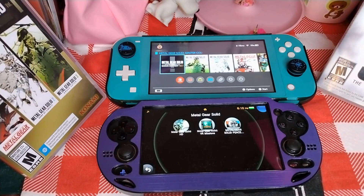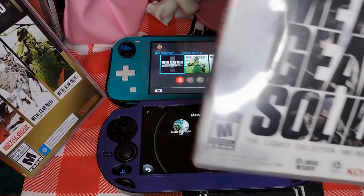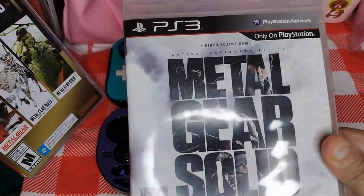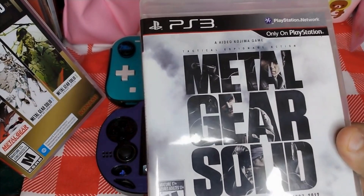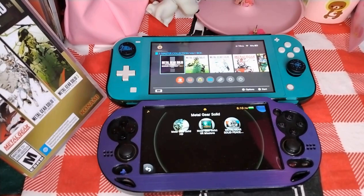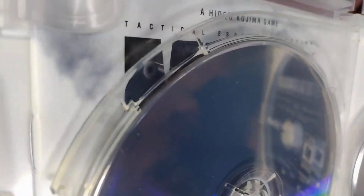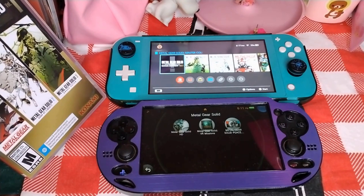Today I'm going to show you guys something I want to talk about between the HD Collection that was already out for the PlayStation Vita and the new Metal Gear Master Collection. Here is also my game collection — Metal Gear Solid: the Legacy Collection for the PS3, which came with Metal Gear Solid 4: Guns of the Patriots, as well as Metal Gear, Metal Gear 2: Solid Snake, Sons of Liberty, Snake Eater, and the two graphic novel movies for Metal Gear Solid 2.